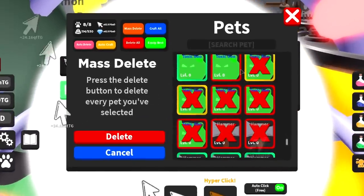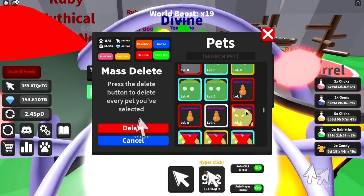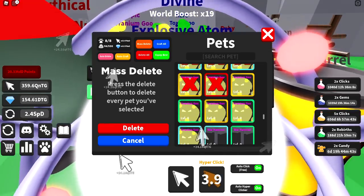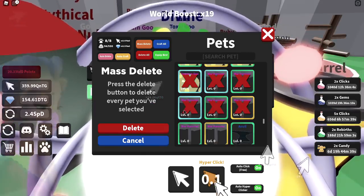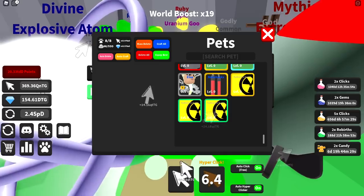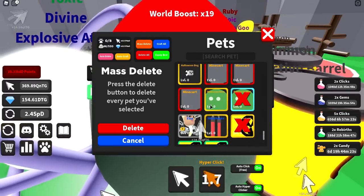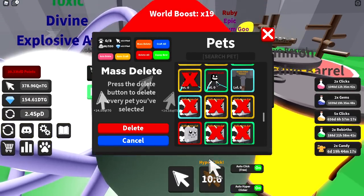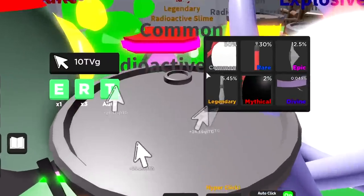We're doing a mass delete on pets we don't use. We'll keep Elsa still. We clicked about 100 things to delete. Whenever the inventory refreshes, you lose all the items you were about to delete and have to reclick everything. Down to 68, mass delete again. We're gonna keep one of the Halloween cats in ruby form. Got down to 30 out of 530 — that should be good.